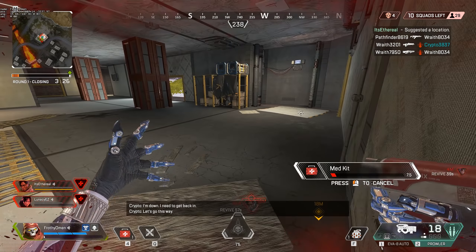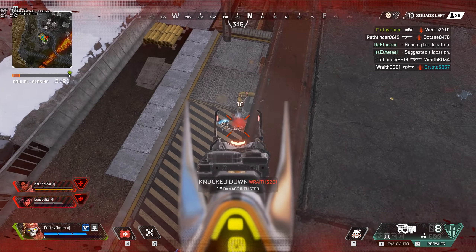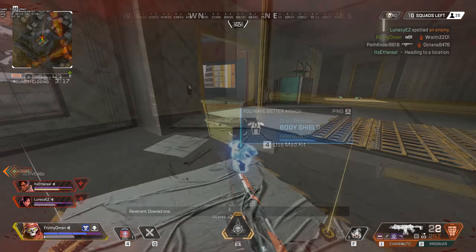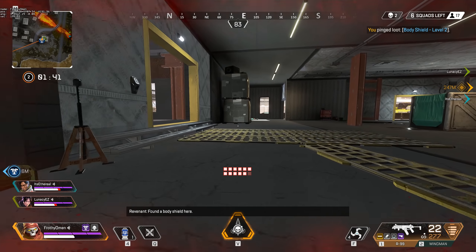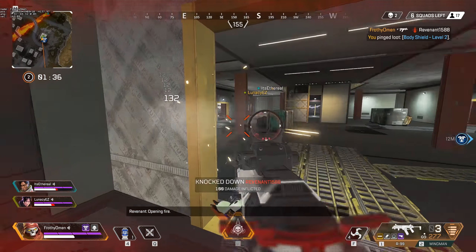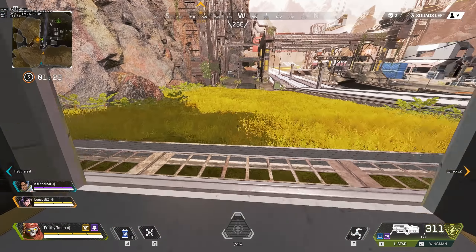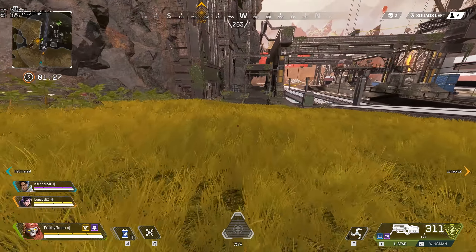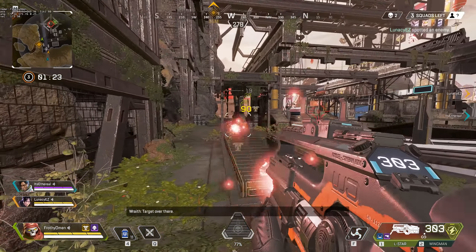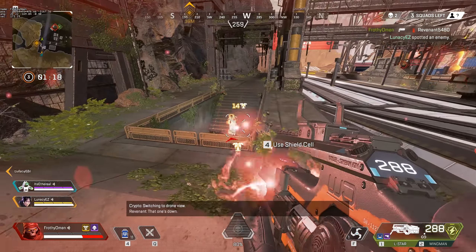Your passive ability, Stalker, allows you to crouch walk faster and climb walls higher. A full guide on the specifics of this passive will come out in the coming weeks as I have time to test it out, but here are the first impressions. Crouch walking is almost completely silent to others around you. Using it to maneuver around an enemy team has, in my limited playtime, already proven to be very useful. Silent escapes, or silent pushes at an unsuspecting team, have the potential to be a very powerful and defining trait of this Legend.